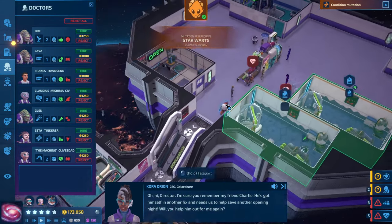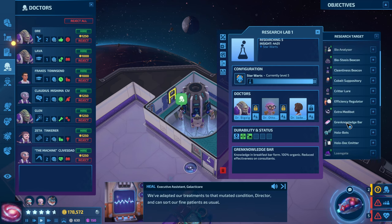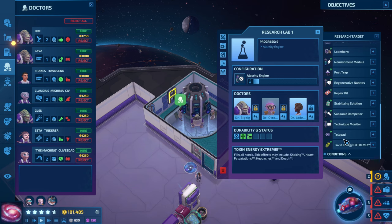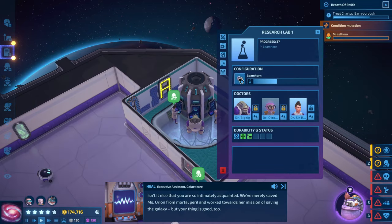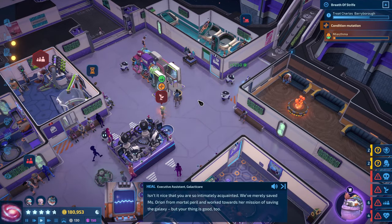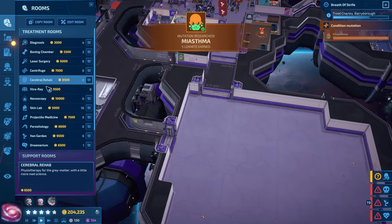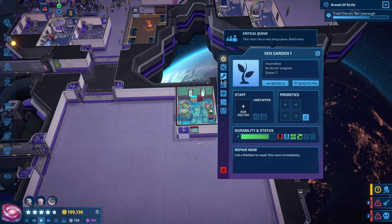Oh hi, Director — I'm sure you remember my friend Charlie. He's got himself in another fix and needs us to help save another opening night. We've adapted our treatments to that mutated condition, Director, and can sort our fine patients as usual. We've merely saved Miserion from mortal peril and worked towards our mission of saving the galaxy. A condition mutation has occurred — acquire more medibots. It's actually a new disease they want.